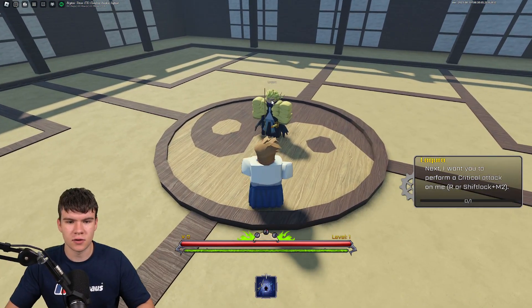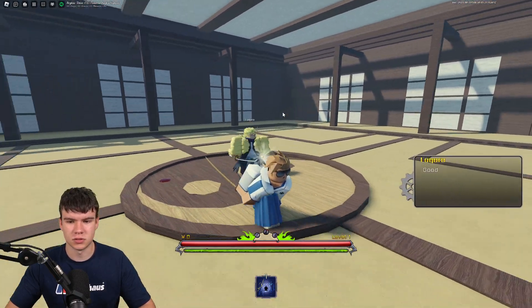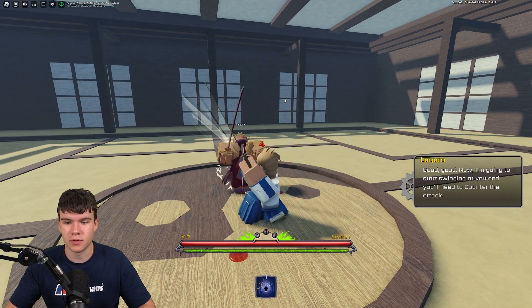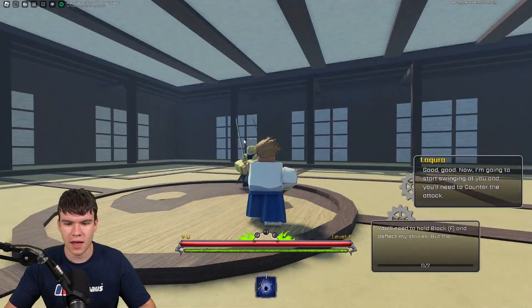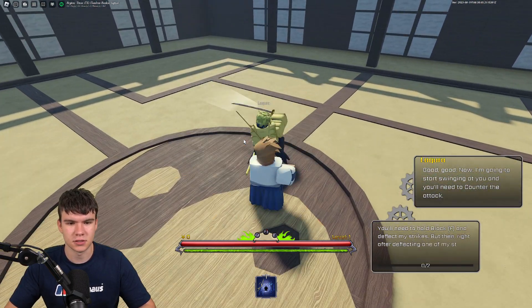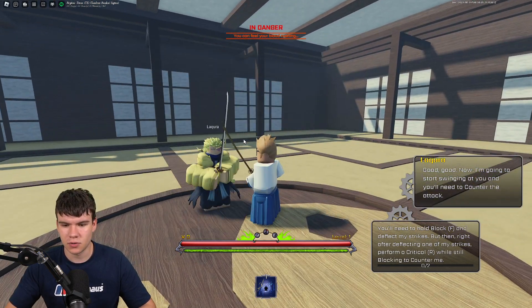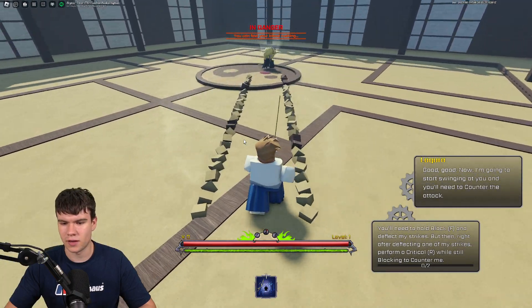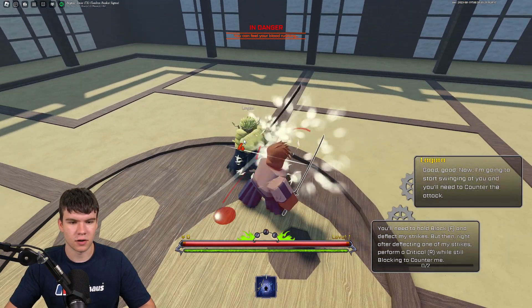We need to go through the tutorial first before we can redeem codes. It involves shift lock, and pressing R. Right now I need to hold block, press F, and deflect the strikes. Let's go ahead and do this — right, if we just keep doing this and then perform an R after the strikes, that should work.